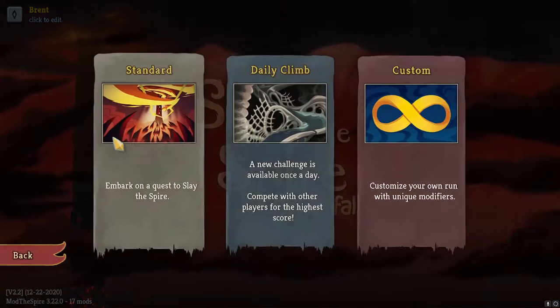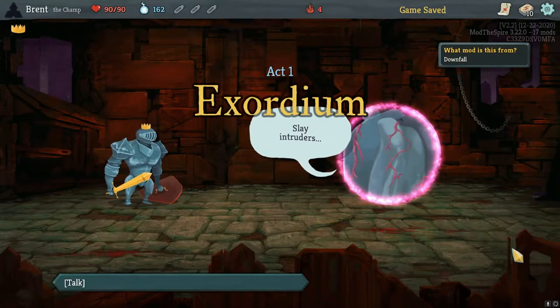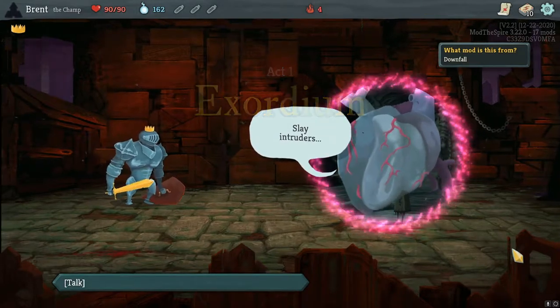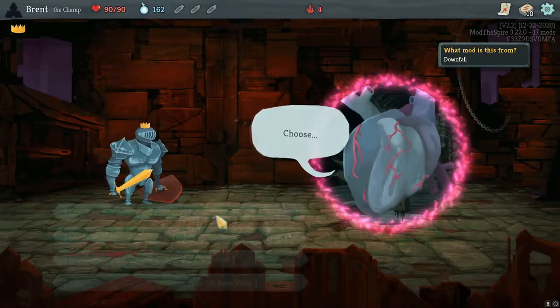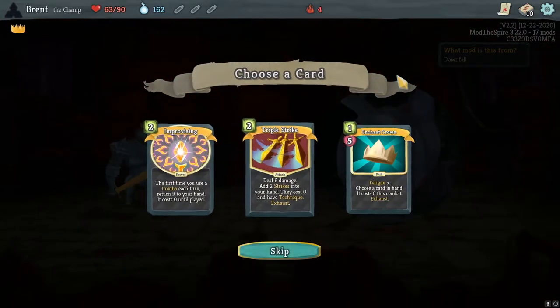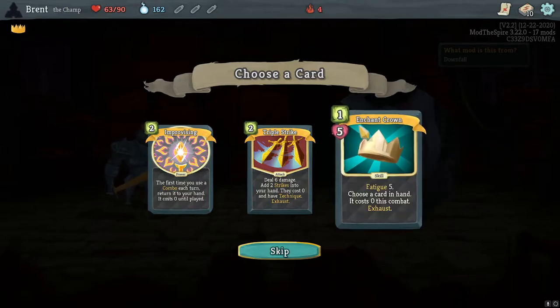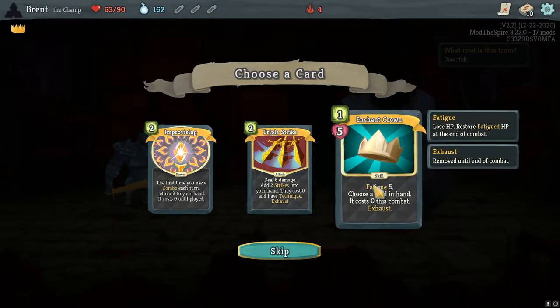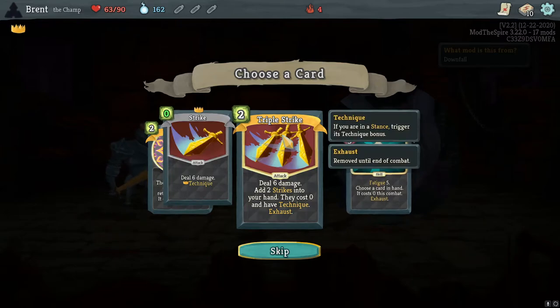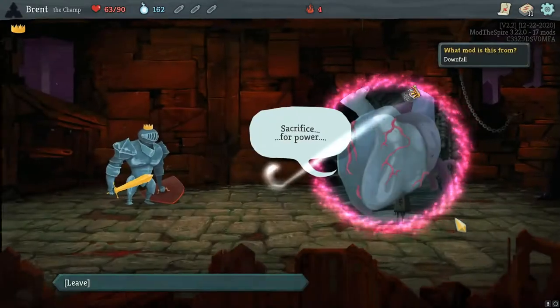We'll do another run really quick. I thought we had that one in the bag — we were cruising through it. The introduction of red cards and all that kind of stuff is interesting. Alright, Slay and True does 27 damage — let's do it. Fatigue five — choose a card in your hand. They made that a lot harder to use. Six damage, cost of your Technique.